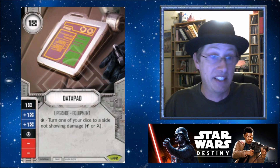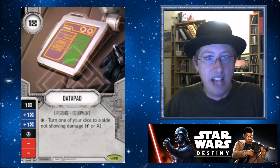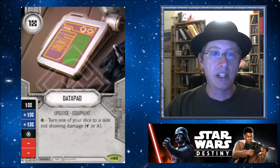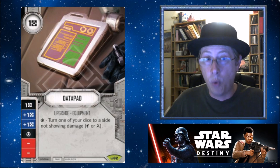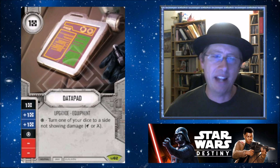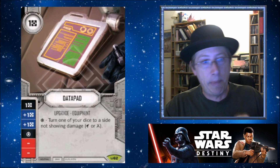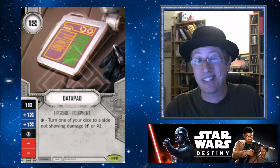Now let's talk about the amazing side that people are not talking about. Everyone knows the Data Pad has resources. But its special is actually really great, given the ruling that has come down in the rulebook — you can resolve as many specials as you want and you don't have to declare them ahead of time. You don't have to say 'I'm resolving these three specials in this order.' You just resolve specials one at a time. Special one: Data Pad — I will turn this die to its special.